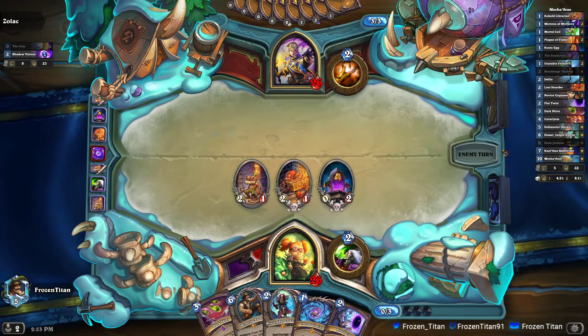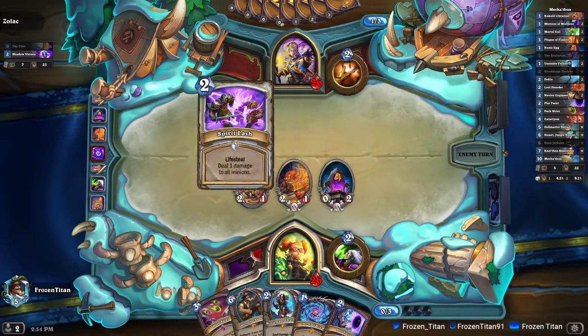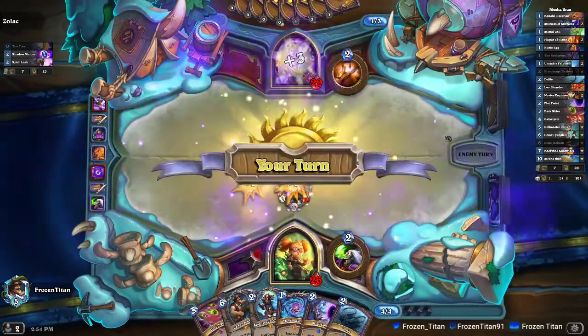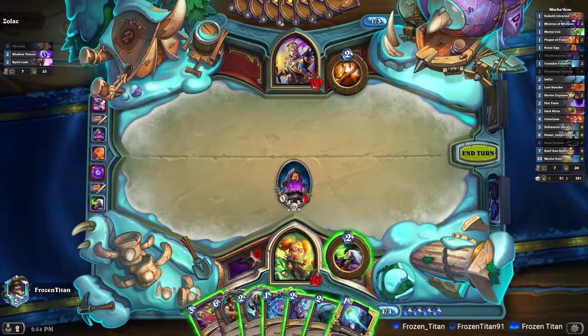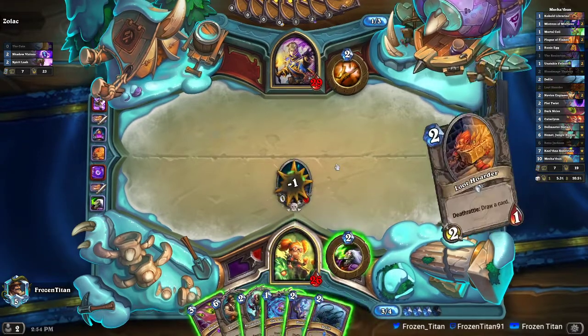Sigil Runner was nerfed as well as Priestess of the Fury. I don't think Priestess of the Fury will have a huge effect, but maybe Sigil Runner will in terms of the early game. In this deck one of the fun things you can do is Coil off one of your death rattles to get two draws out of it.